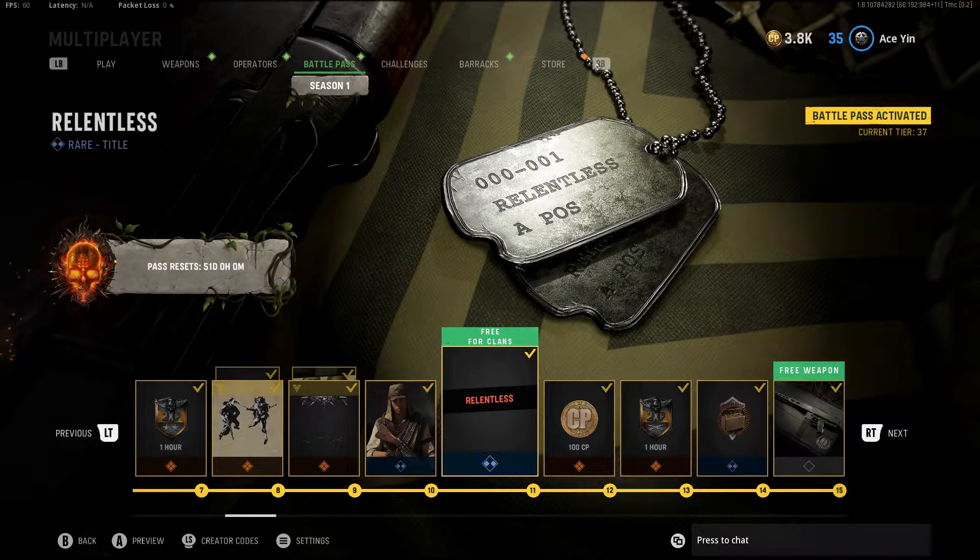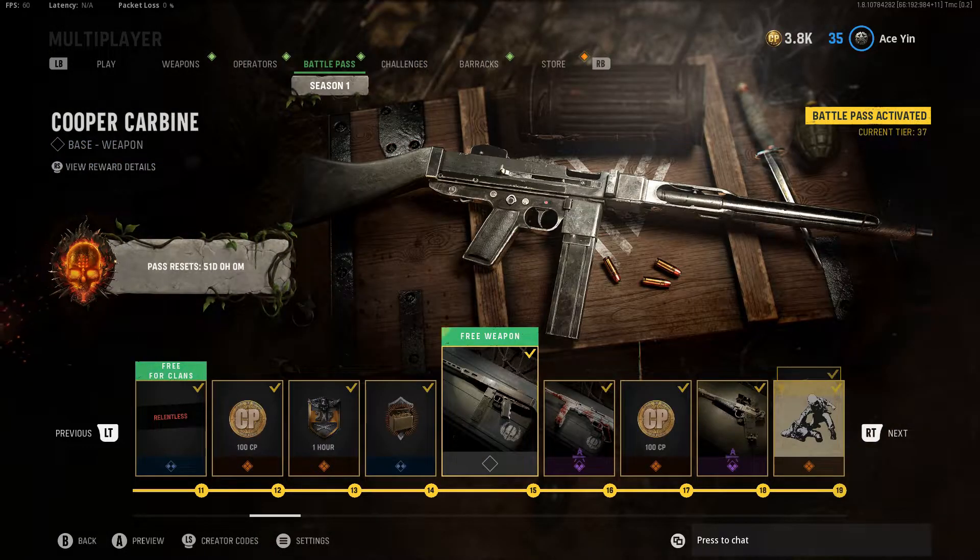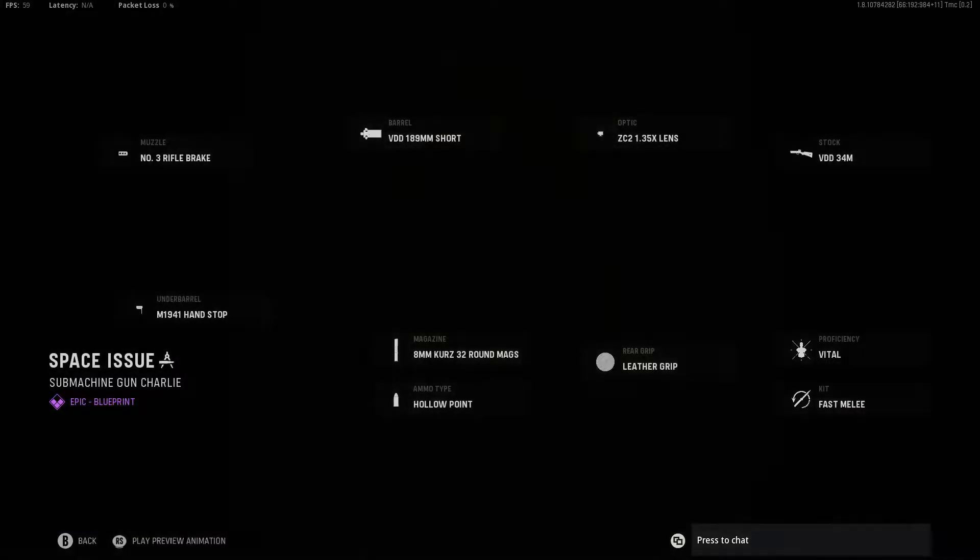Relentless. I'm probably going to put that on. We got a munitions box. We got the Cooper Carbine, which looks like the Thompson. I don't know the history behind these guns, so let's just call it the Thompson 2.0. We got a bloodied up MP40.